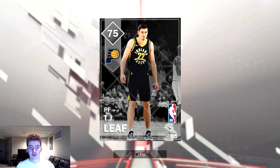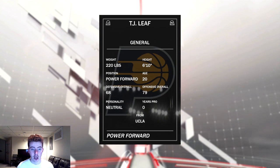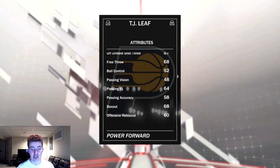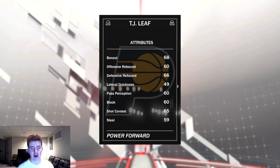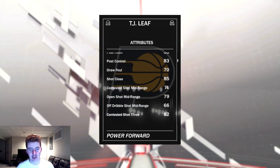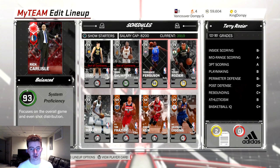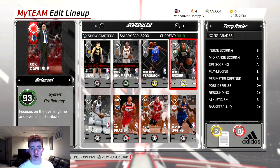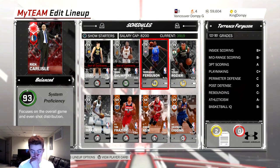Let me go through some of the best silver cards for these challenges. TJ Leaf is probably one of the best silver power forwards in the game — he has unreal stats for a silver. He's got a great three-ball, good shot form, and though his rebounding stats don't look impressive, don't be fooled, he is a good rebounder. He's a solid shooter for a power forward, and you need shooters all around when playing these hard teams.